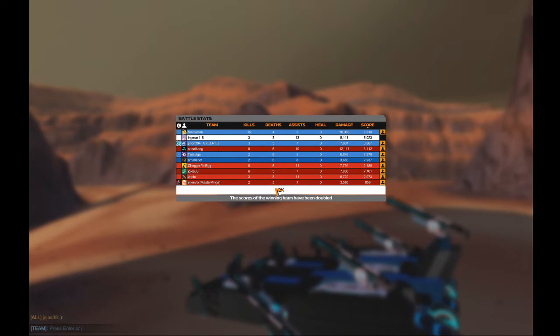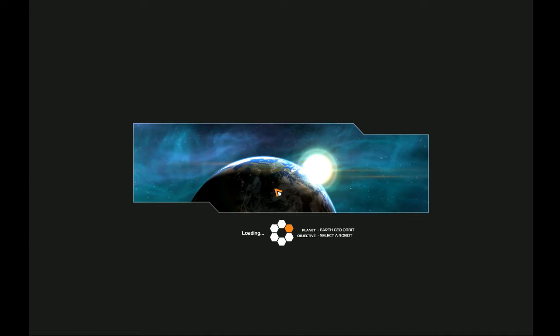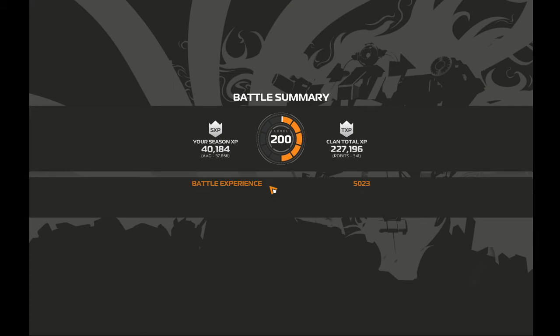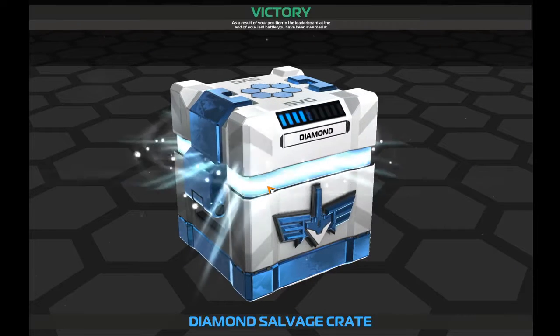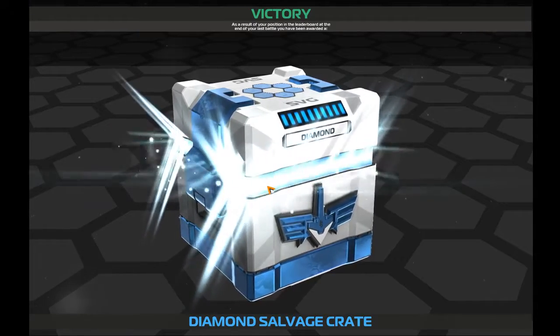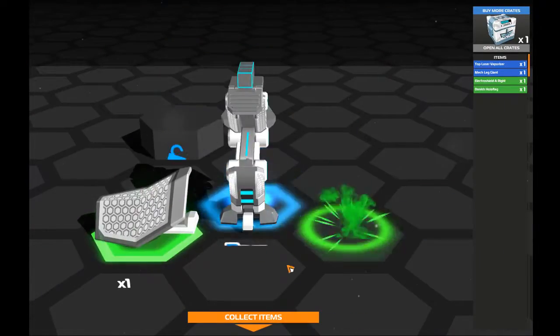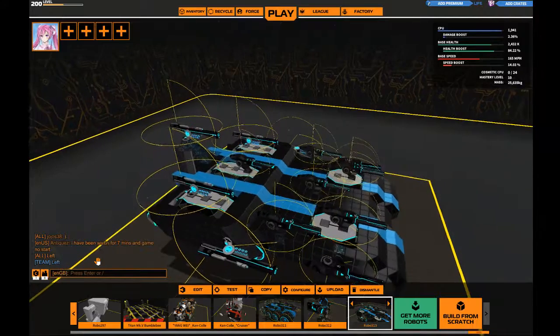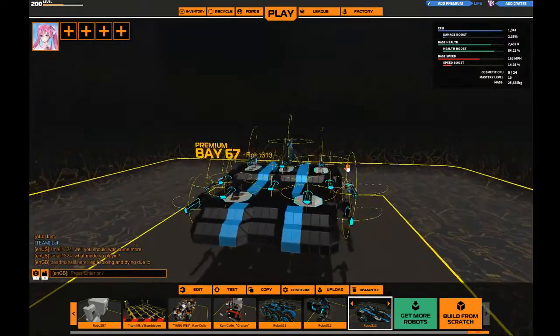There we go guys — we got the last kill. This thing is kind of hard to sustain; it's more of a team support unit. This thing can take the point of damage and have another one roll in and take a kill. That's a nice thing about this build. But it lacks the firepower to really keep up with things. It will probably do better in the battle arena because of course you've got the capstones, and this thing is fast and has a very high amount of health.